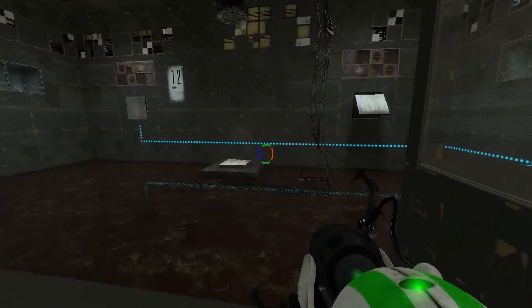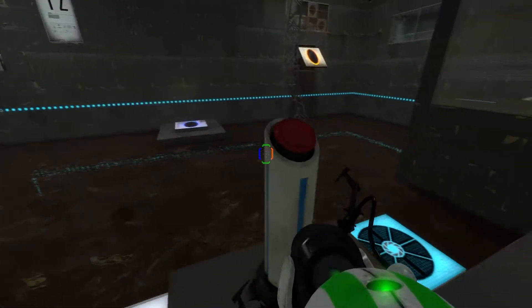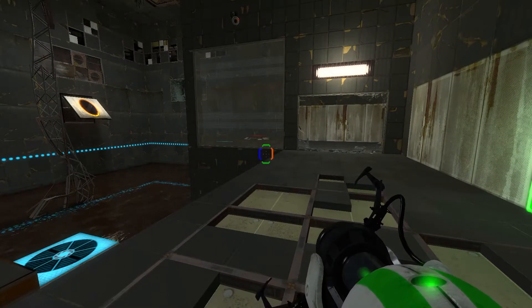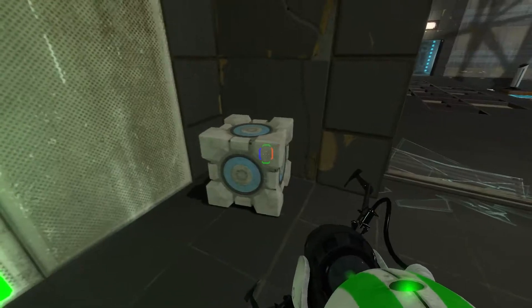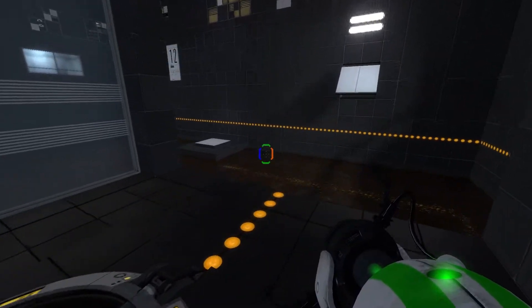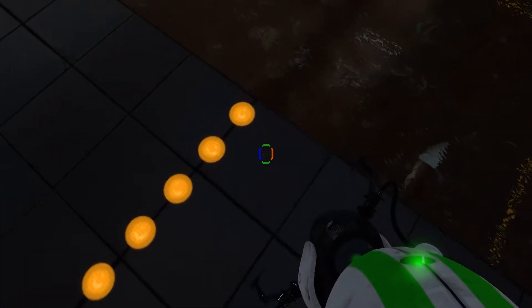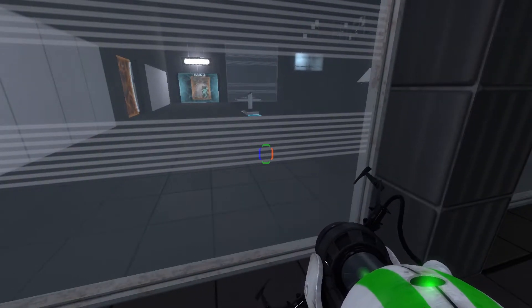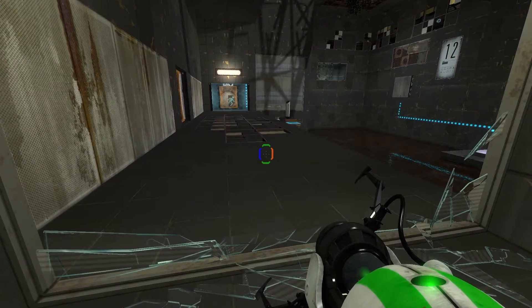Let's see what we got. Let's put a portal there and a portal here and grab a cube. So that means that is over here now. Put a time portal here — future cube into the present. And now we have that. So what exactly does that give us? Quite a bit, actually.